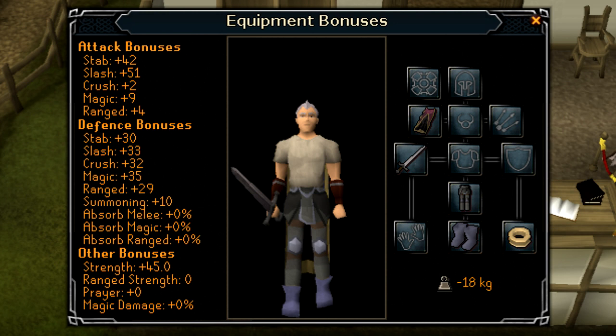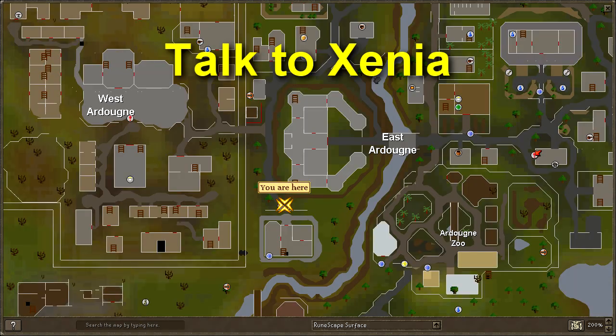If you're confident in your abilities, however, then you should find that the Enhanced Excalibur should provide enough healing for you. You may also want to bring some weight reduction gear, as it will help with the boss at the end of the quest.